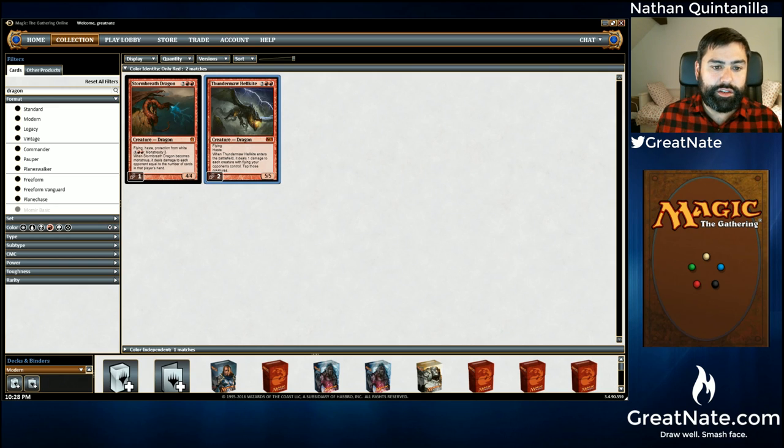Abzan gets ahead in a couple of ways. One of the most notable is Liliana of the Veil — because even if you have a Celestial Purge for her, when she comes down and gets plussed, even if you purge her with that on the stack, you still have to discard a card. The other way they get ahead is with cards like Lingering Souls, which is kind of a four-for-one — you get four creatures out of one card. Against a deck like Jeskai with a lot of one-for-one removal spells, if you spend a Lightning Bolt to kill a Lingering Souls token, you're spending an entire card to kill one-fourth of a card. That's a terrible exchange.